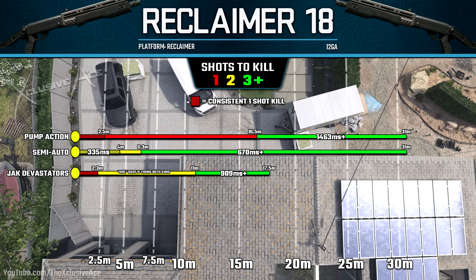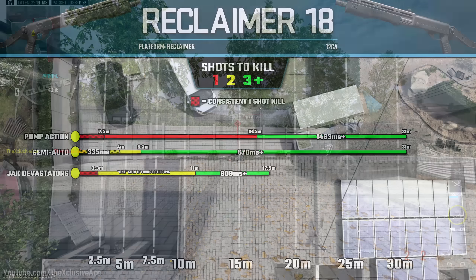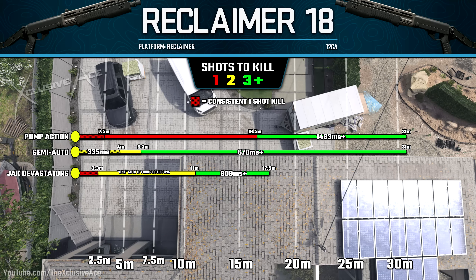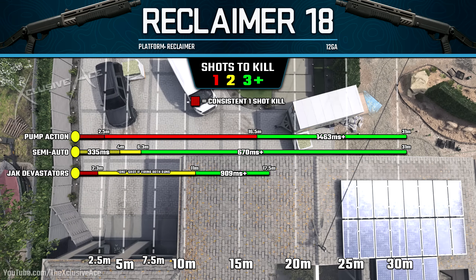The two-shot kill range is 11 meters, and since this is an akimbo gun, that's technically a one-shot kill if you fire both guns at the same time — effectively getting a one-shot kill out to 11 meters if you're nicely centered and hitting most of your pellets. It won't be extremely consistent but it is possible. With one single gun we're capable of getting a one-shot kill at just 2.3 meters.